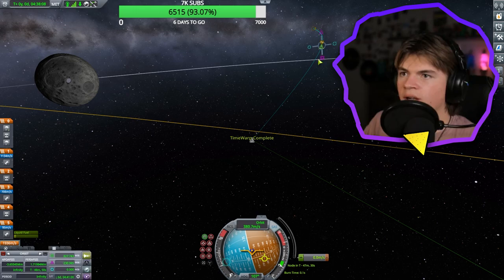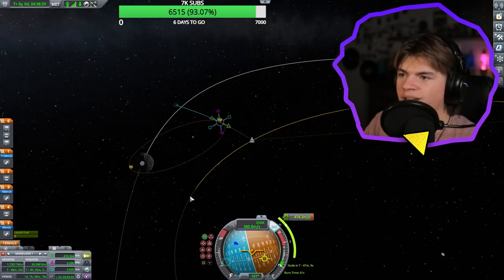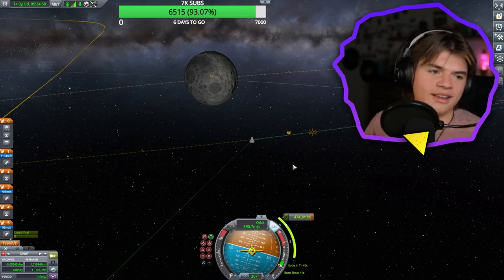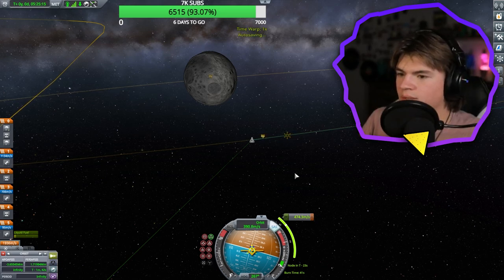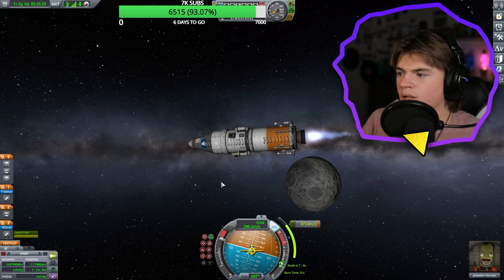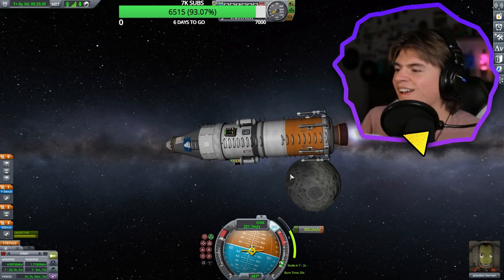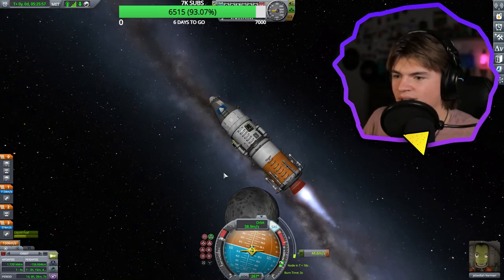Now we make a maneuver here and we want to slow down. Well, that will crash us right into it. Okay, about 20,000 meters — we only got to burn for 41 seconds. Here we go. This is it. I'm going to warp till we get around 20 seconds. 23, 22, 21 — and we're going to burn. This engine is going to run out so we're going to have to stage. It's out — stage. This one is going to have to burn a little more. This is our actual lander stage. Three, two, one, zero.